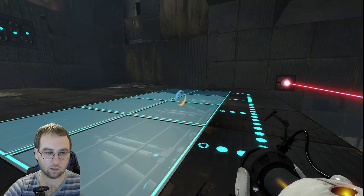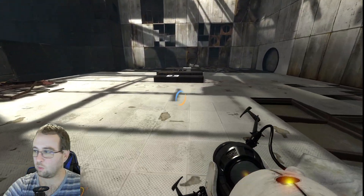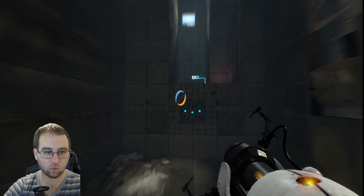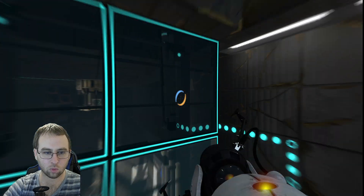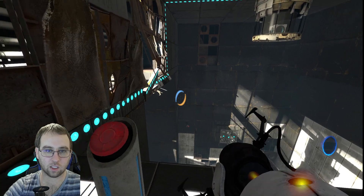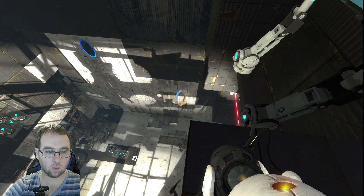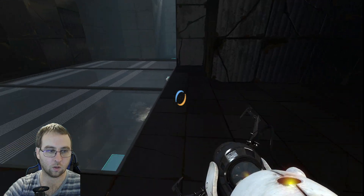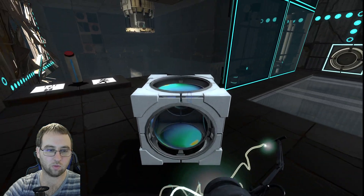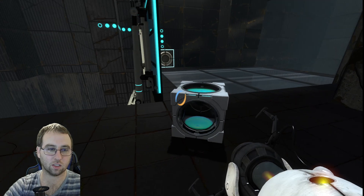These are now down. And we can now go for a real jump — woo! So we need these down. We need another cube. Okay, this one reflects light. That one blocks a laser.